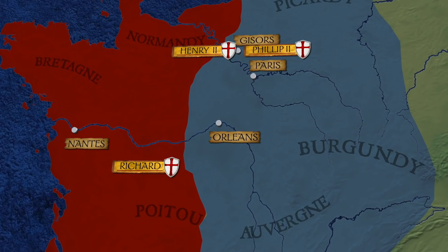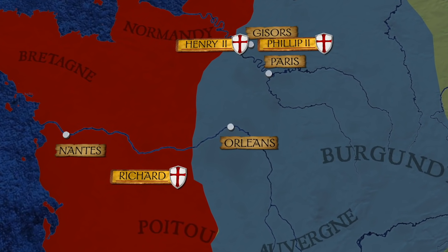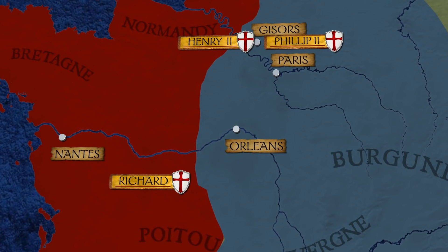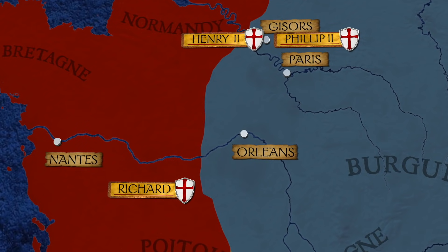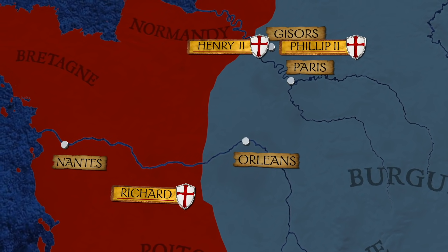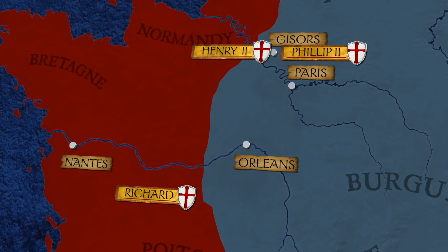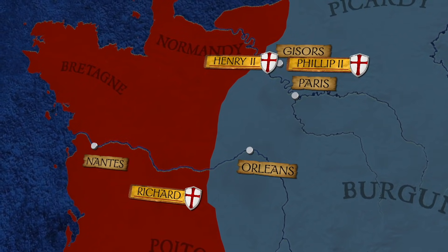However, negotiations during this conference would break down and the details of logistics would never be worked out. This did not deter Richard for a bit. His yearning to go east was as vibrant as ever. But before he could go on crusade, he would still have to deal with the ongoing war with his own father. And to do this, he would require an ally.